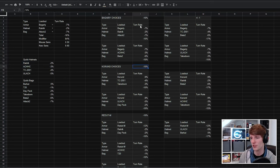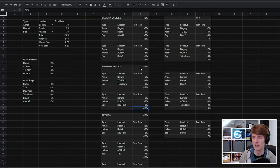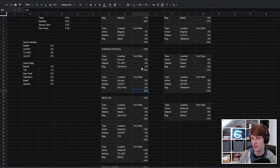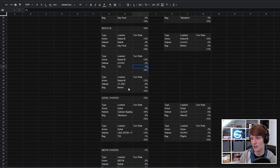Moving on, the current rig combined with the TC2001 and a takedown bag gets you to 16%. Similarly with a ULAC and Daypack that also gets you to 16%. I wanted to combine a bunch of these to ensure we're always running the same loadout. With the Redute M — probably one of the highest reductions at minus 12 — you can combine it with a Ratnik and a Daypack to get to 16.